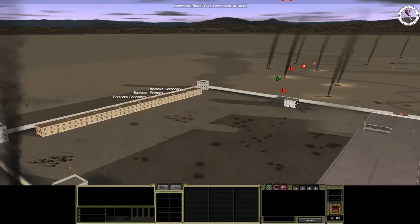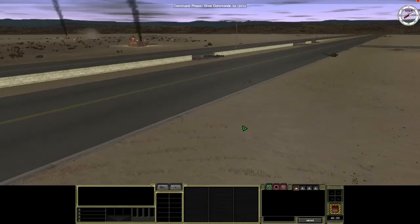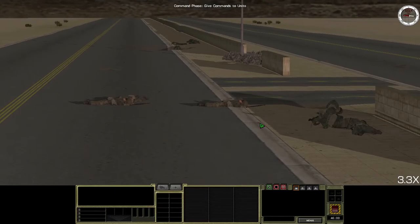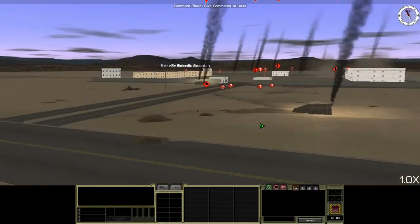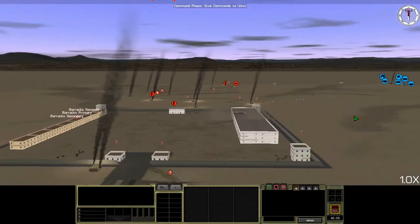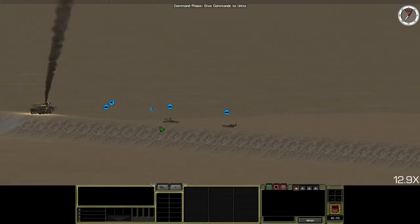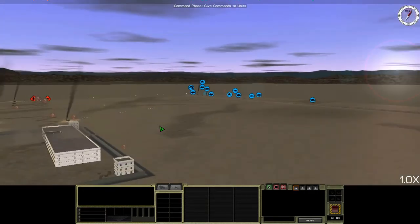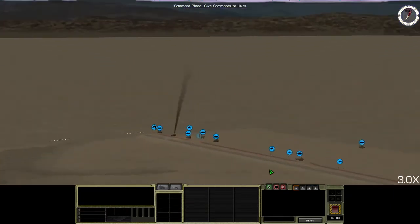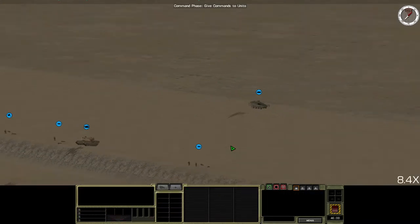Hello everyone and welcome back to Let's Play Combat Mission Shock Force. I'm gonna shock the force right out of these Syrians. When we last left off, we cleared this road — and by cleared I mean we filled it with bodies. We blew up a lot of tanks, all these tanks, and all we lost was that mobile gun system to an RPG from god knows where. Oh, and that Striker in the back is a little bit immobilized — just a little. He has like a flat tire or something. It'll be fine.